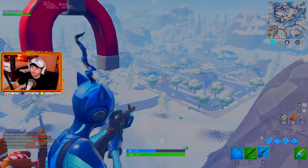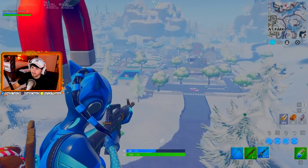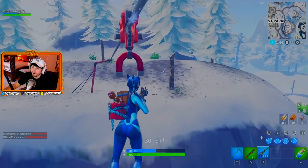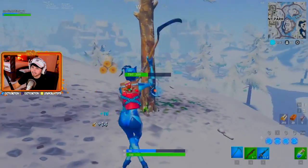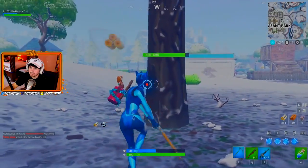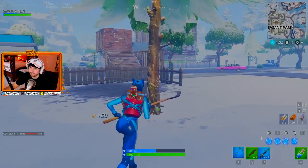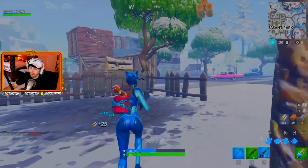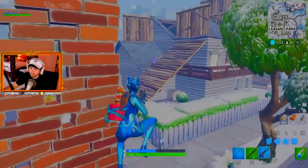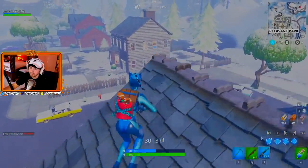There are people down at Pleasant Park fighting. We're going to come up here, get this chest, farm a little bit of trees, then go down to Pleasant Park. Having a shotgun and an AR as secondary is really all you need. If you've played 1v1s with your friends, this is usually the loadout — I've kind of 1v1 battled like this so hopefully I'll know what to do.